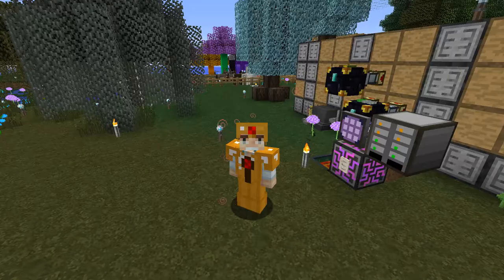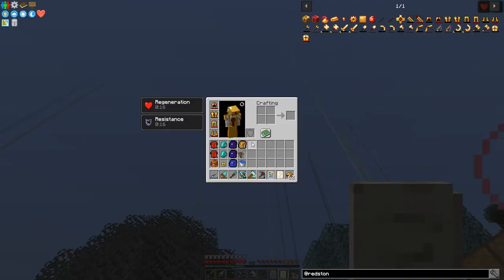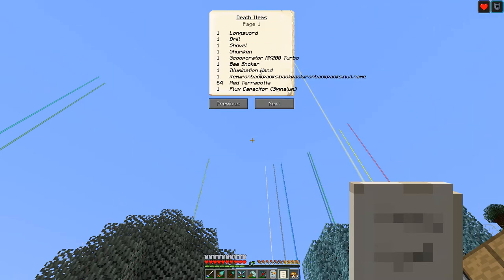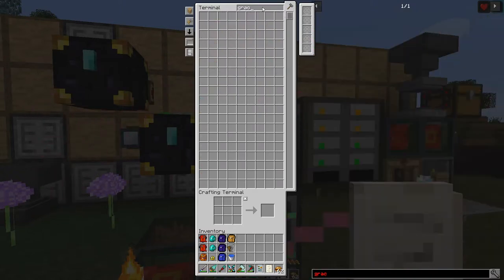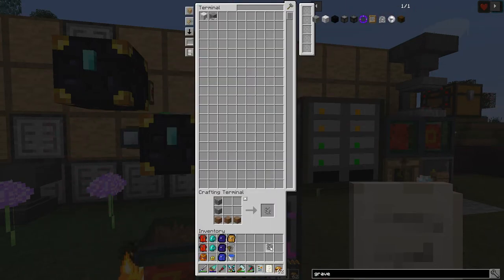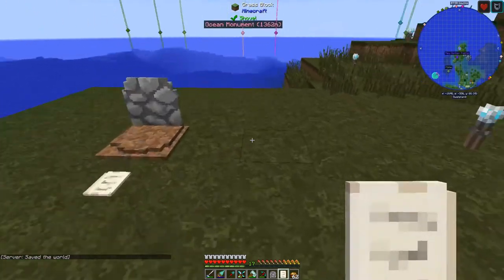Let's turn around here real quick - there's something immediately obvious right here. It says 'death info.' Sure enough ladies and gentlemen, I died again. It's in dimension 111, which is the Lost Cities dimension. I was on a bee gathering mission, and I was not paying attention to my health or food. Sure enough the bees got me - I was not using the smoker. I figured I could handle it with my cool armor, and that's why we're taking care of some armor today.